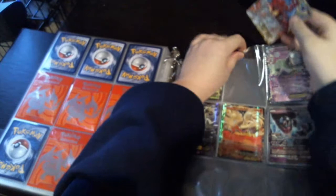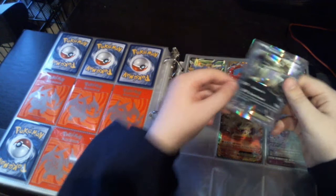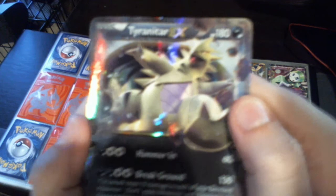This is a Meloetta — you probably know about it already. These are a lot of EXs, because I've been collecting a long time. And you know those golden Pokemon cards, that golden Zekrom? I have one. It's just not with me right now — it's somewhere else, but I know where it is. It's a Tyranitar EX. Nine Tails EX.